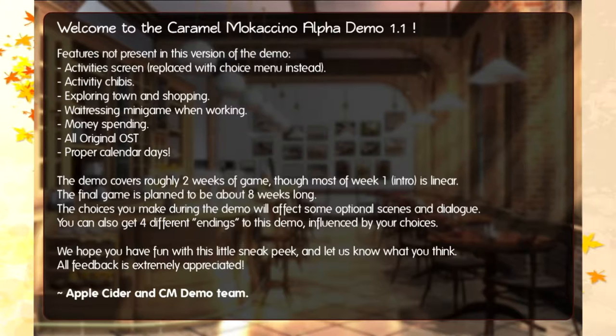Activities screen replaced with choice menu instead, activity chibis, exploring town and shopping, matrixin minigame when working, money spending, all original OST, proper calendar days. The demo covers roughly two weeks of the game — most of week one intro is linear. The final game is planned to be about eight weeks long. The choices you make during the demo will affect some optional scenes and dialogue. You can also get four different endings to the demo, influenced by your choices. So already we can get multiple endings — well, dang diggity dog, this is gonna be tough. I bet there's a bad ending. We hope you have fun with this little sneak peek and let us know what you think. All feedback is extremely appreciated. — Applesider and CM Duo team. Well, let's see what we think.